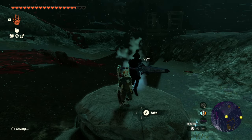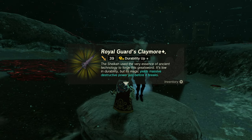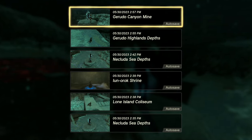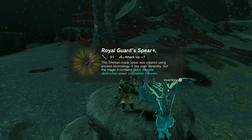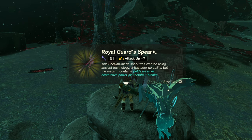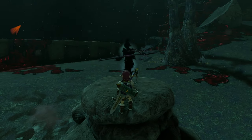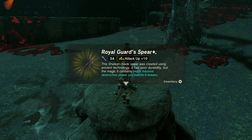I got extremely lucky and only had to do a couple of reloads before the Royal Guard's weapons popped up. Once you see the Royal Guard's weapon in hand, it's time to roll for the perfect buff mod. This is super simple since the game locks in an autosave right before you take the weapon from the soldier's hands. When you take the weapon and see what's on it — Longthrow, Durability, or Attack Up — and it's not to your liking, just reload that autosave and roll for something different. I went for Attack Up each time and got max on the spear, plus nine on the sword, and plus eight on the claymore.